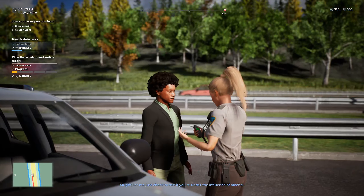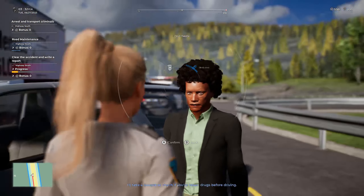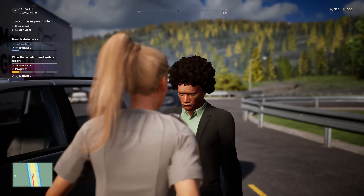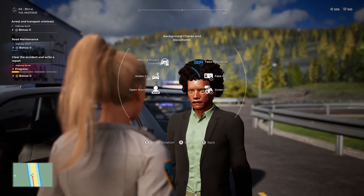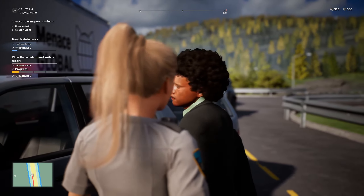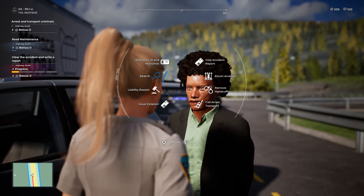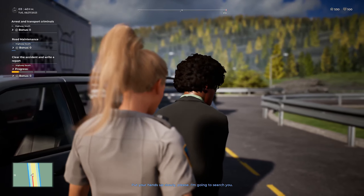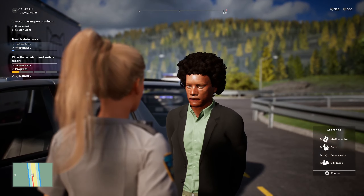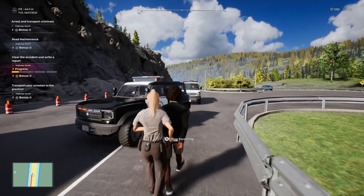Have you consumed any alcohol or taken any drugs I should be made aware of? At this time, you're going to be placed under arrest for possession of a stolen ID. Please turn around and place your hands behind your back. Anything you say can and will be used against you in the court of law. You have the right to an attorney. Do you have any questions for me sir? Excellent. 1-19, one in custody. If you're ready, I'm going to place you in the back of my vehicle — come with me please.